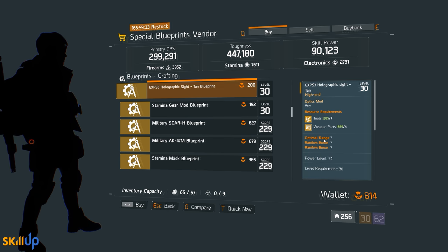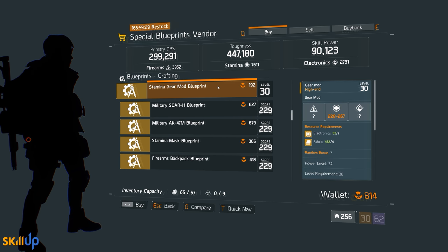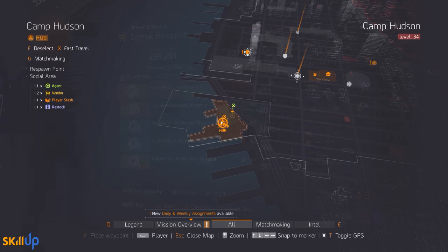We've also got a Firearms Vest blueprint, Knee Pads, a Vertical Grip Foliage Green which rolls optimal range, the Hollow Sight Tan which is an optimal range sight, a Stamina gear mod blueprint, and either an Electronics or Firearms one depending on what you've already purchased, plus a bunch of lower-level items you probably don't need.